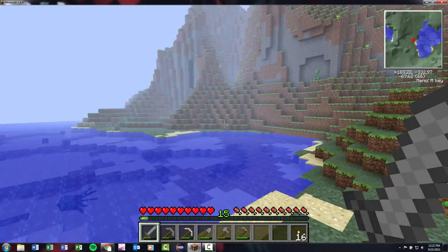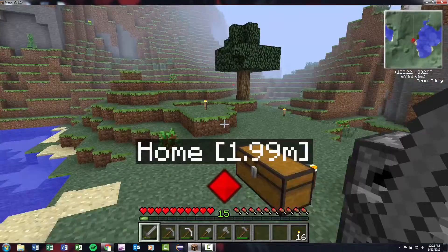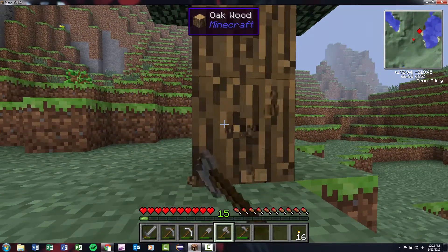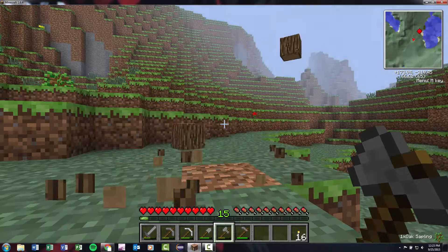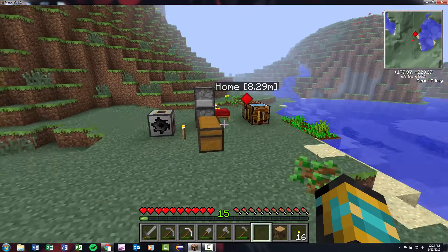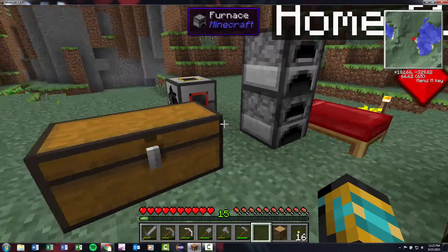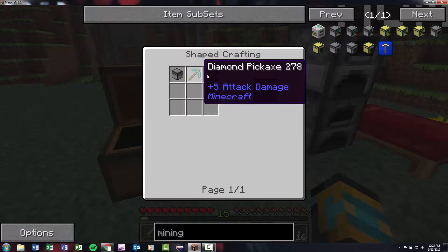Hello everyone and welcome back, this is episode nine of my tech-it series. My name is Ninja Master 4427, otherwise known as Ninja Craft on a lot of the multiplayer servers. Today we are going to finally build the mining well from BC Factory, which will be able to mine straight down and get us all those ores - it'll replace our Minecraft mining turtle that we can't make yet because we don't have a diamond pickaxe.